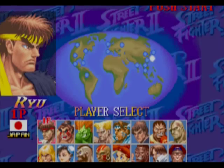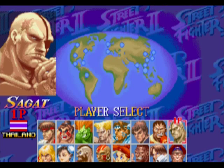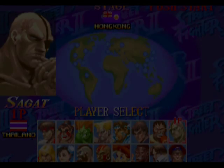To pick Old Sagat, move the character selection box to Sagat, then press the Jab button. Immediately after that, input the command Up, Down, Down, Up on the joystick, then press Jab again. If you forget that code, you can just violently wiggle the stick up and down a lot and then press Jab, and that should work too. You'll hear 'Tiger' if you did it right.